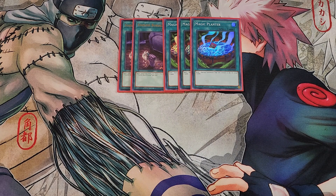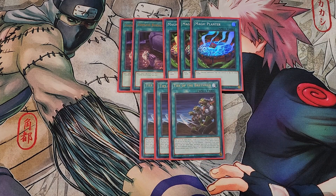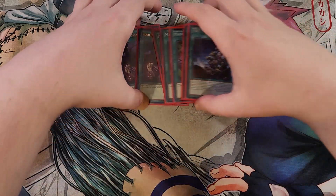We're then playing three copies of Ties of the Brethren, a definite three-of in this deck that super helps with your plays to swarm the field. You pay 2,000 life points and target a level four or lower monster you control; for the rest of the turn you cannot special summon monsters, but you special summon two monsters from your deck with the same type, attribute, and level as the targeted monster but with different names. You also cannot conduct your battle phase the turn you activate this effect, which is not a big deal because you're just trying to swarm the field.